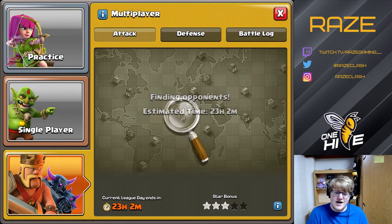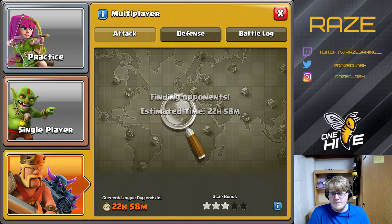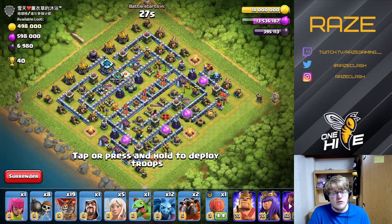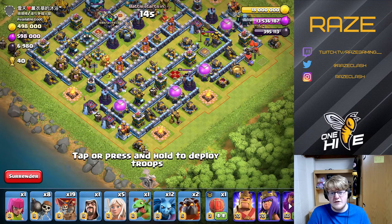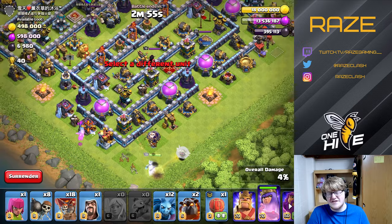Speeding up the time here, eventually we're going to find our first match. It's not going to be for about 22 hours 58 minutes — so around an hour and two minutes past the season ending is when everyone's matched up and we can actually find opponents. Here's the first base — it's a super old layout. I'm not even sure how old, probably from the start of this town hall level when we just got our three infernos.